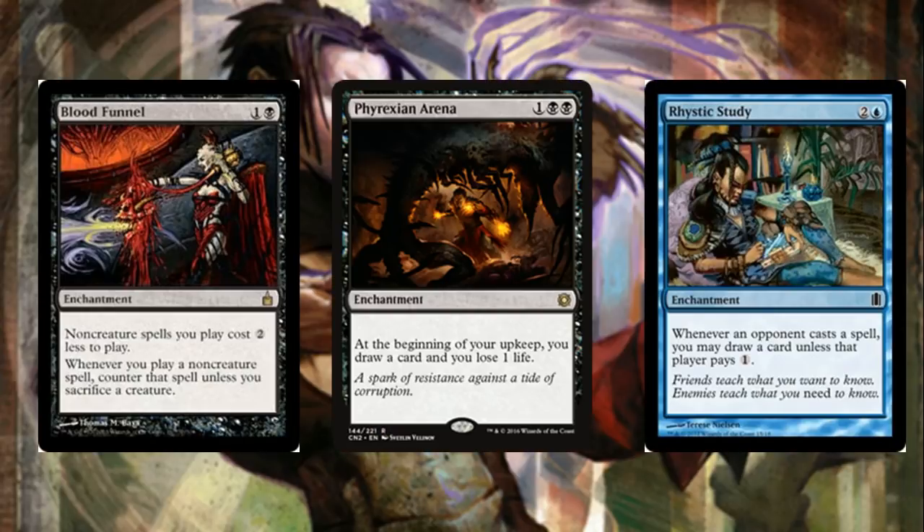For enchantments beyond Possibility Storm, we play Blood Funnel — it makes our non-creature spells two mana cheaper to cast. It would obviously be useful in a storm variant. Another positive is that with Mishra you can let the artifact spell get countered — it goes to the graveyard, Mishra's synergy works out because Blood Funnel resolves first, the artifact goes to the graveyard, and then Mishra searches your graveyard for the same artifact and puts it back onto the battlefield as if it was never countered.